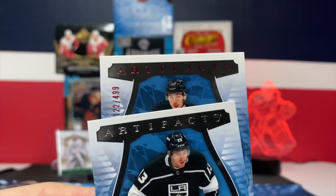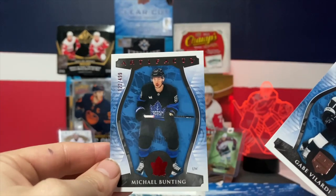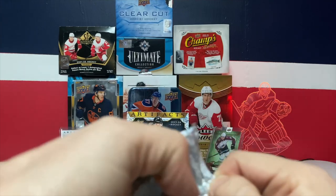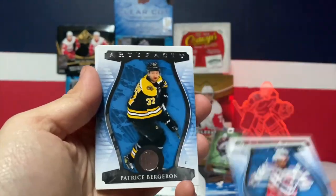Looks like we got a filler. We got a ruby out of 499 of Michael Bunting — not bad. He's at the Carolina Hurricanes now.